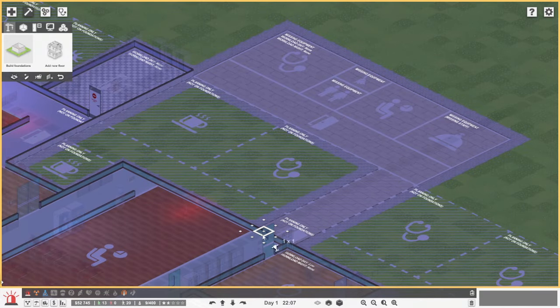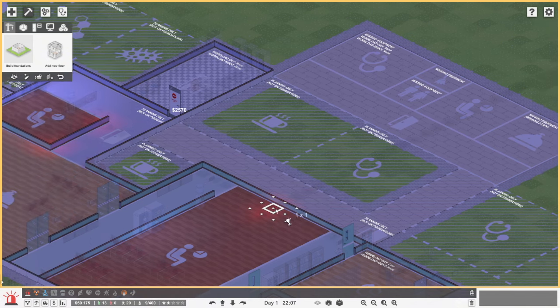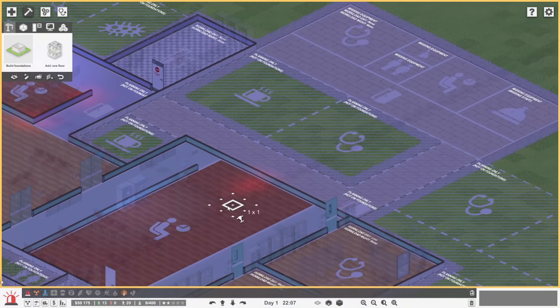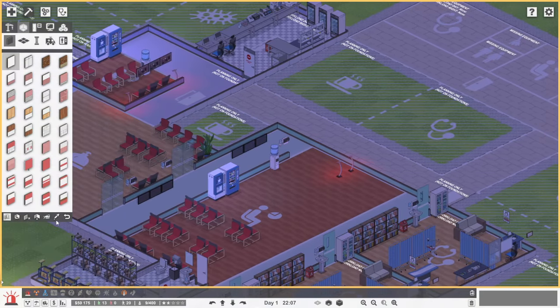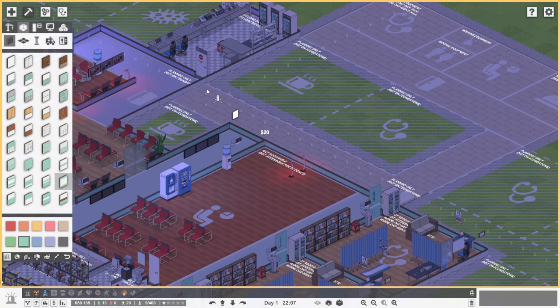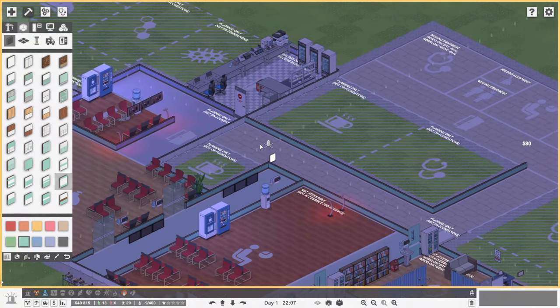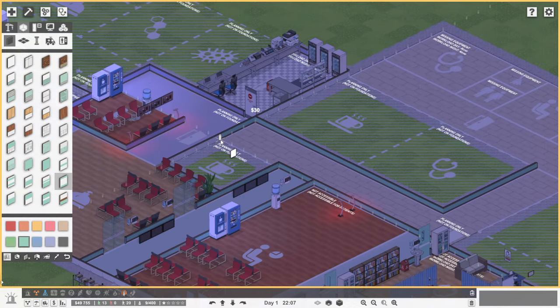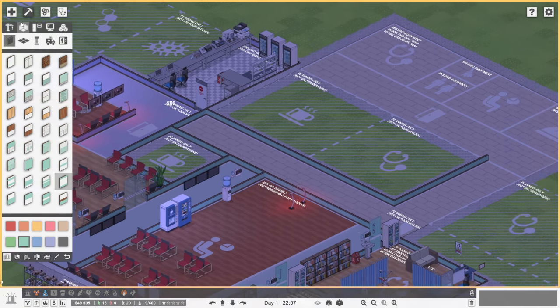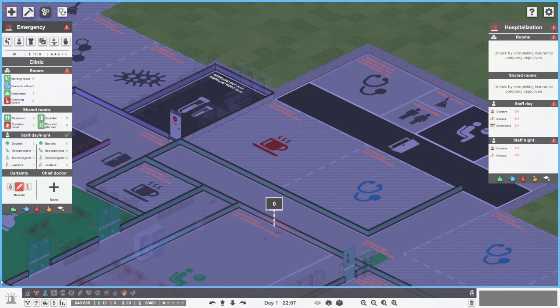We are actually going to be getting all of our little sections here done, but we do actually need to place this corridor in here. What we are going to do is come into our walls and get this wall here placed in. This here is going to have a different wall by the way, so please be aware of that. These bits here are going to have walls on anyway.